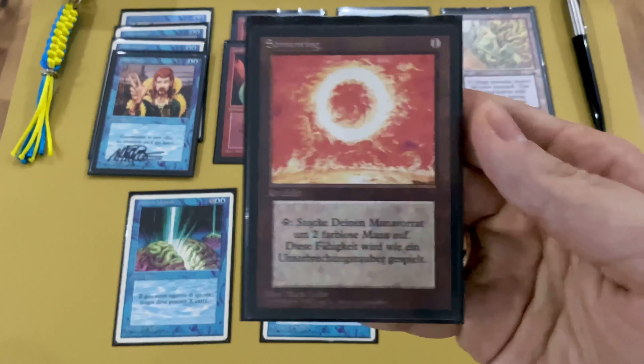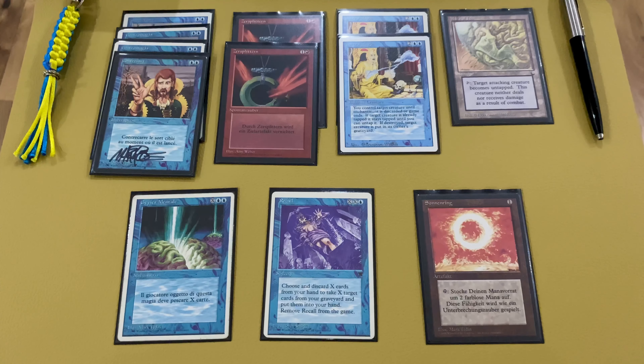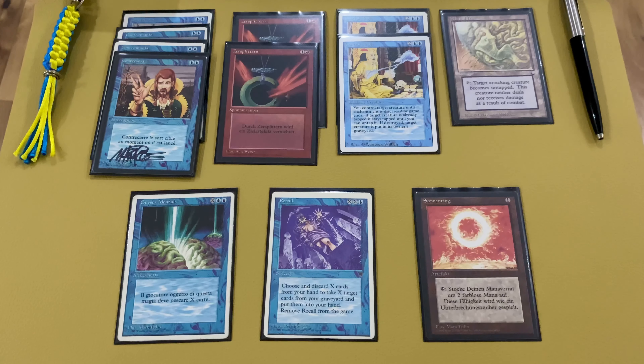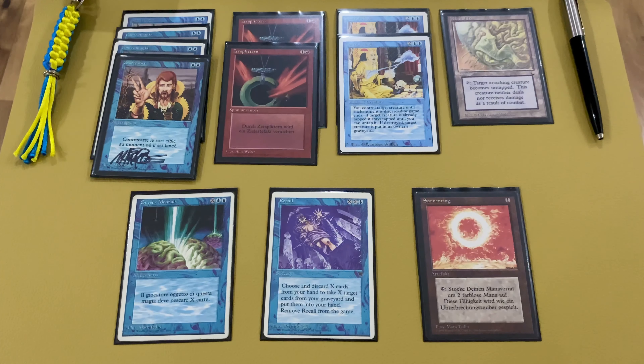Also we have Sol Ring for ramp. Mana ramp is needed. It's better with power cards but Sol Ring helps too, because if you play Sol Ring on one of the first turns you can play a protected Serendib on the third turn because you have five mana — three for Serendib, two for Counterspell. And you know, when your opponent knows you have Counterspell, sometimes they will make a mistake and not play spells at the time when they need to.